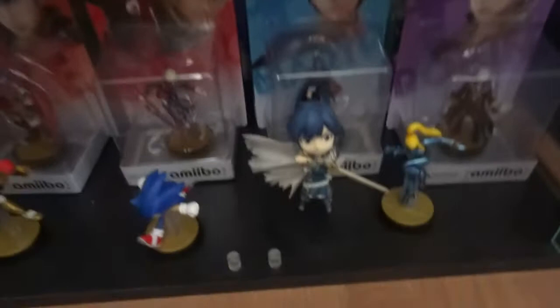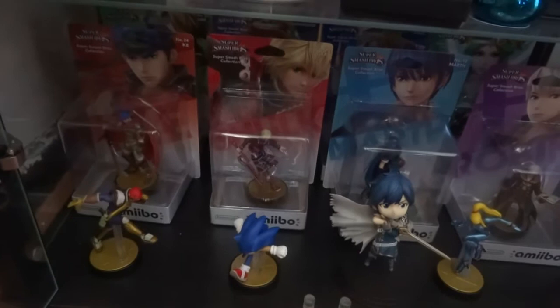The lowest shelf is literally Amiibos and figures. In the background there is Link, Ganondorf, Sheik, and Power-Up Trainer - she's demoted to the back because I thought she'd go up in price. Then Robin, Marth, Shulk just in there randomly, and Ike.